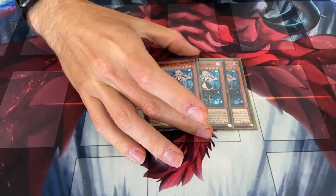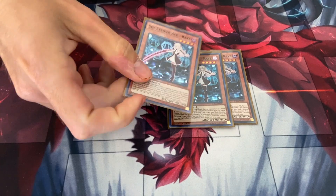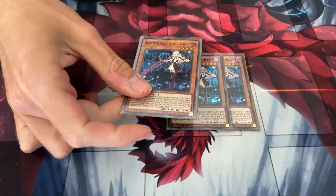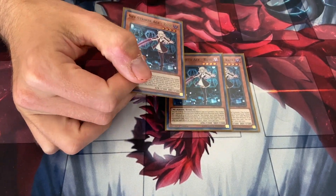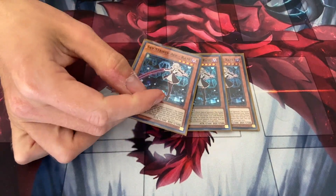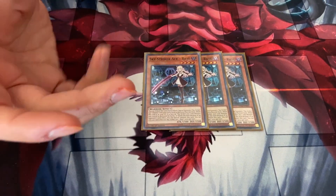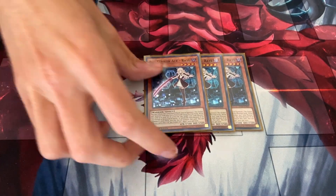To start off, we have to play 3 Skystriker Raye. She is the main monster in your deck — she used to be the only one. Her quick effect is that you can use her as a link material, kind of like Formula Synchron except for linking up into one of the Skystriker link monsters. And she has a graveyard effect: if a Skystriker link monster you control is destroyed, you can special summon her back. You need to run 3, no less than 3.